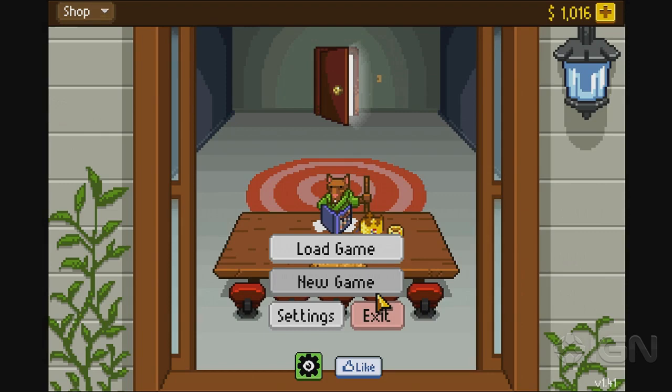Hello everyone, my name is Anthony Gallegos. I'm here with Robin Siderholm of Paradox Entertainment. He's a producer over at Paradox Interactive, and we're checking out Knights of Pen and Paper.